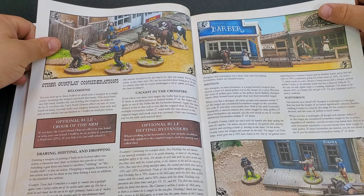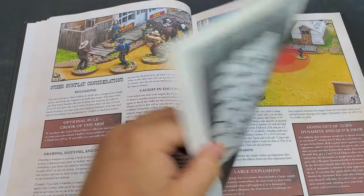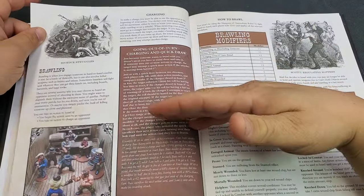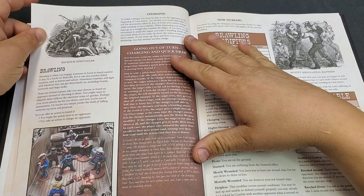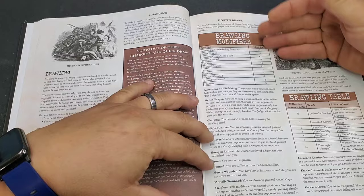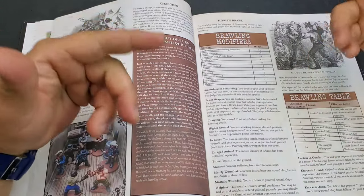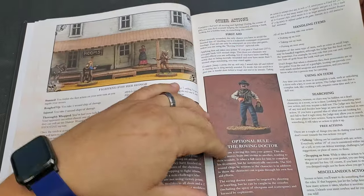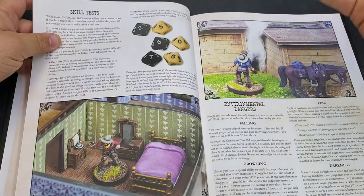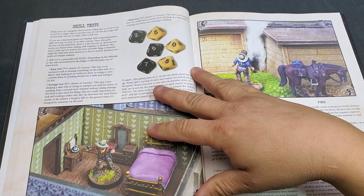Other gunplay considerations include reloading, being caught in the crossfire, hitting bystanders, rules for the shotgun and scatter gun, more depth on dynamite, and brawling. Close combat covers charging — you must be able to see the opponent at the beginning of your action to charge. It teaches you how to brawl with some modifiers — basically a roll-off against each other. Other actions include first aid, using an item, searching for stuff, free actions, and miscellaneous unusual actions required for specific scenarios.